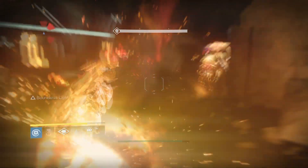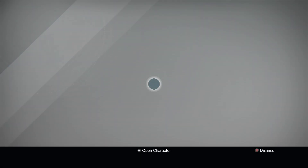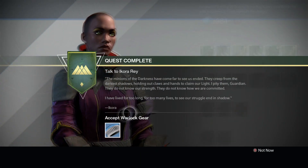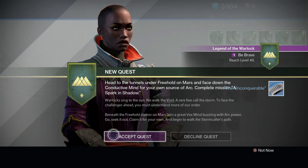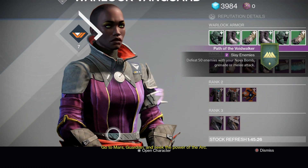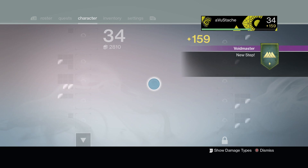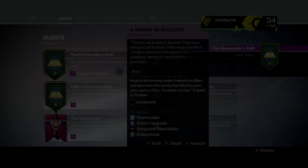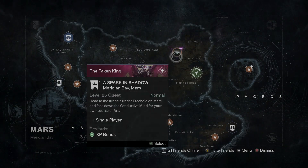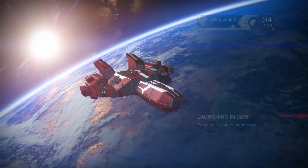Last but not least, for the Warlock: go to your Warlock Vanguard, accept the quest 'The Stormcaller's Path,' and launch the mission — this one is on Mars and it's named 'A Spark in Shadow.' Again, very simple mission. At the end you'll be launched into a testing zone like the other subclasses and you can test out the Stormcaller. It's a very awesome subclass — you're shooting two lightning bolts out of your hands with a chain of lightning hitting all the enemies.